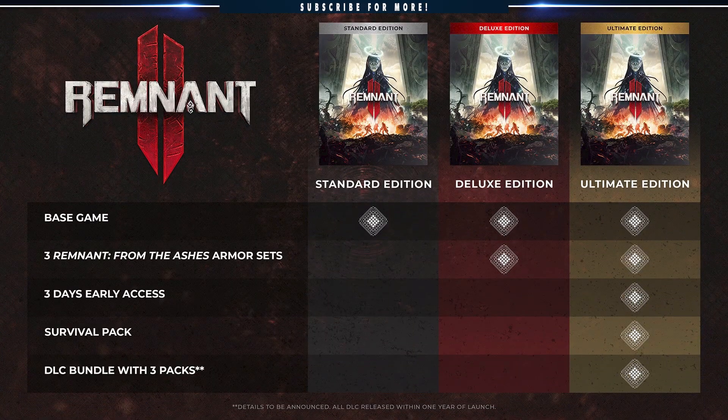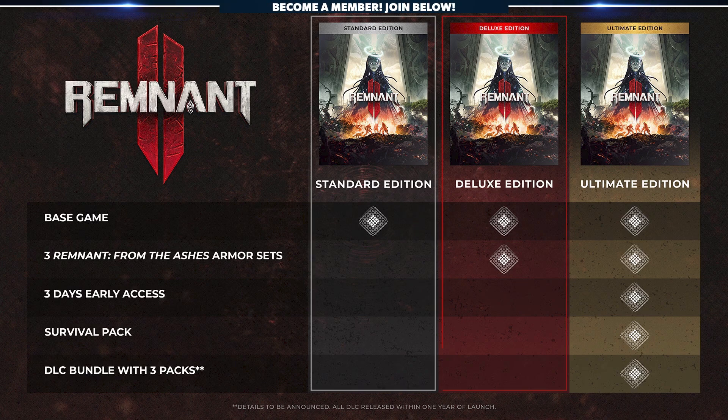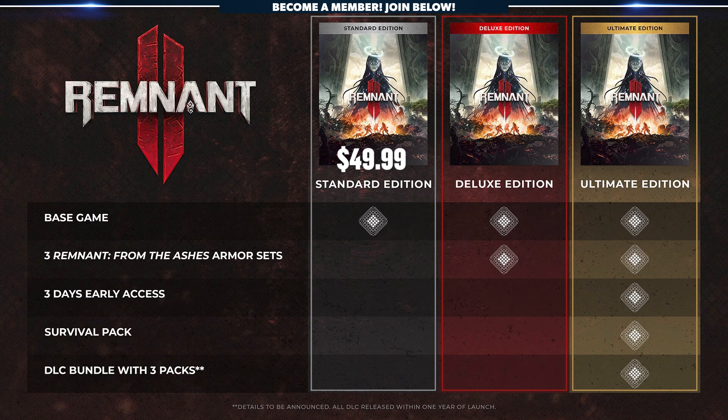At launch, Remnant 2 will be available for purchase in three distinct editions: Standard, Deluxe, and Ultimate. The Standard Edition can be purchased for $49.99 and will include the base game. The Deluxe Edition can be purchased for $59.99 and will include the base game, as well as three Remnant from the Ashes armor sets, 3 days of early access to Remnant 2, a survival pack, and a DLC bundle with three packs.